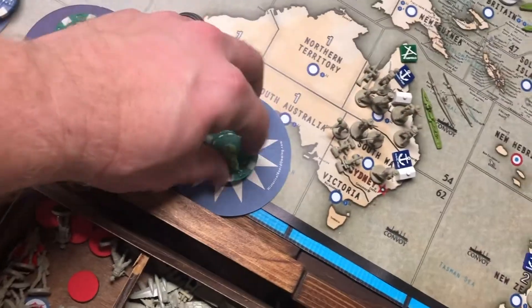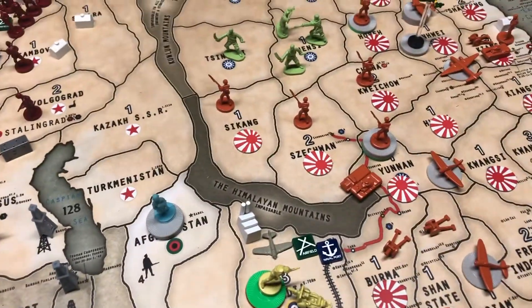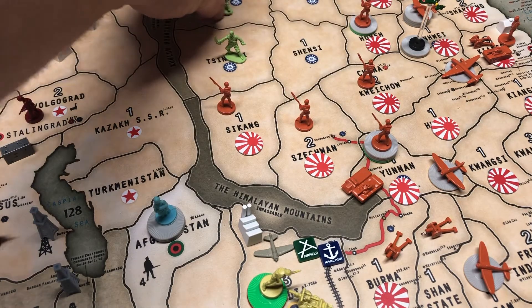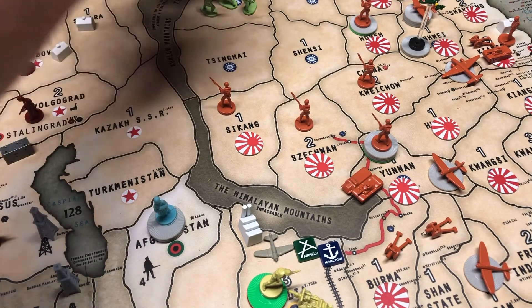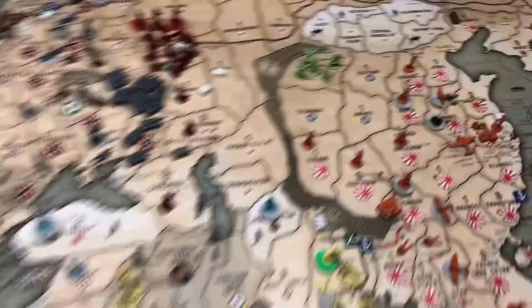That was the US. China's real easy — they had three IPCs, I'm gonna buy an infantry. China is real easy, no combat, because he's scary. I'm gonna move these guys from Shensi back to Kansu with the fighter and this guy as well, and place my new unit. China collects two. Go China!